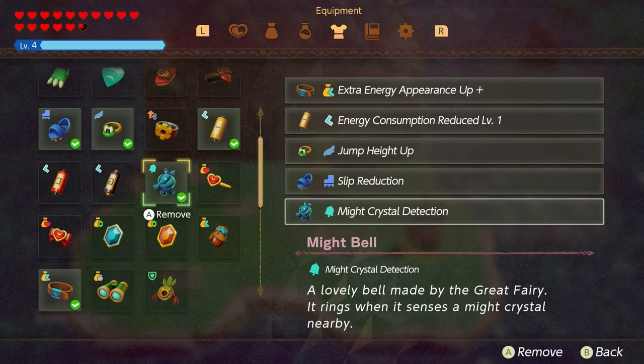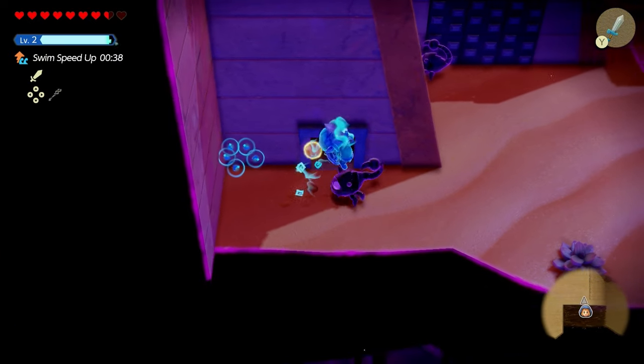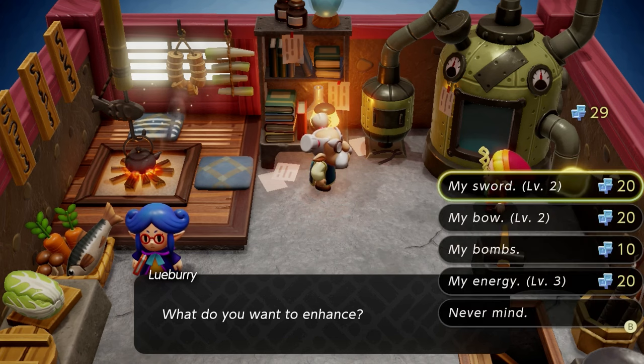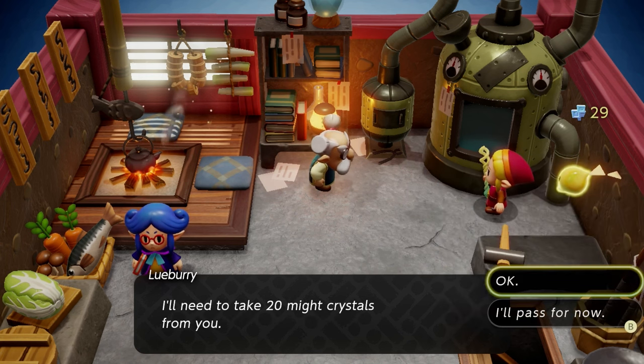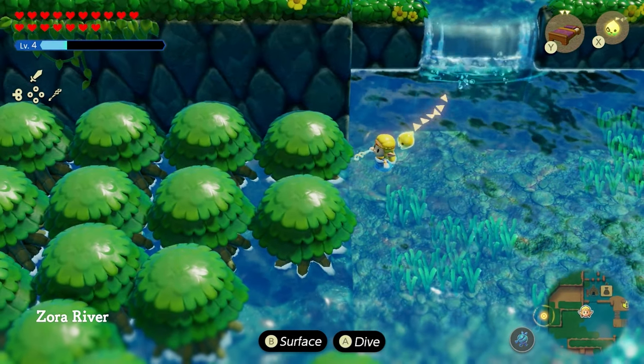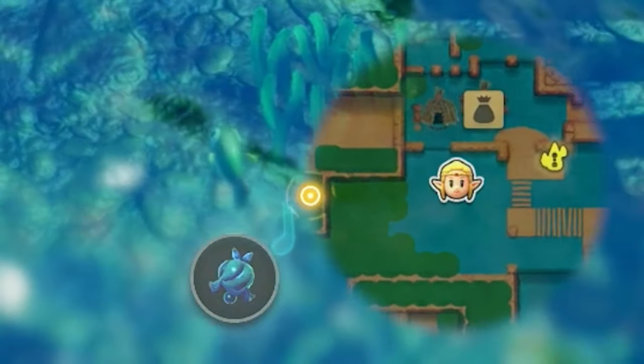She'll blow some magical dust and you'll get the Might Bell, which is very useful for finding Might Crystals around the world. You'll need these to power up various things when you go into Sword Fighter form — like Link's Sword, the bows, the bombs, or even how long you can stay in that form. The indication for when you're close to one appears on the bottom right of the screen as a bell icon.